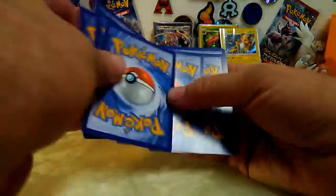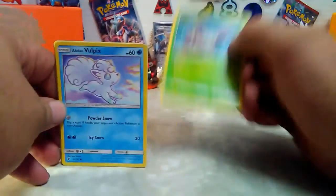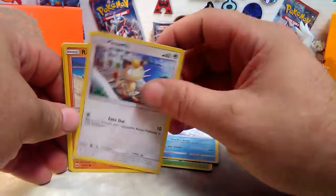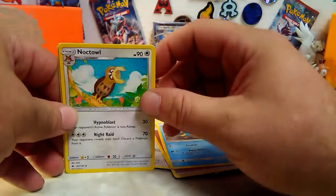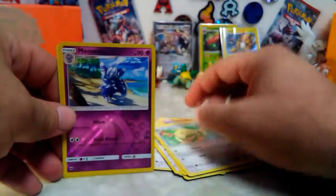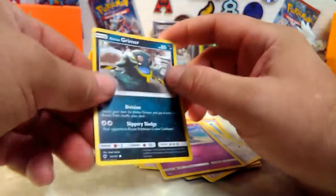That's a nice Ho-Oh pack. We have Wimpod, Alolan Vulpix again - a third one - Meowth, Ribombee, fighting energy again, Simipour, Noctowl the confused one, Electabuzz, Persian, Meowstic reverse holo, and an Alolan Grimer.